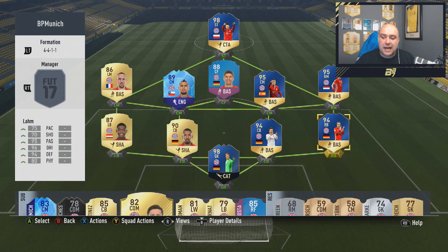Decent all-round stats on him. The best players in the team though — well, this trio: Alaba, Boateng and Neuer — one of the most trusted trios I've had in any of my teams for the FUT Champions weekend. Thiago: brilliant. Vidal: brilliant. Ribéry is actually all right for 8.8k. But that Robben card was absolutely insane. And Lewandowski as well — solid, solid team.